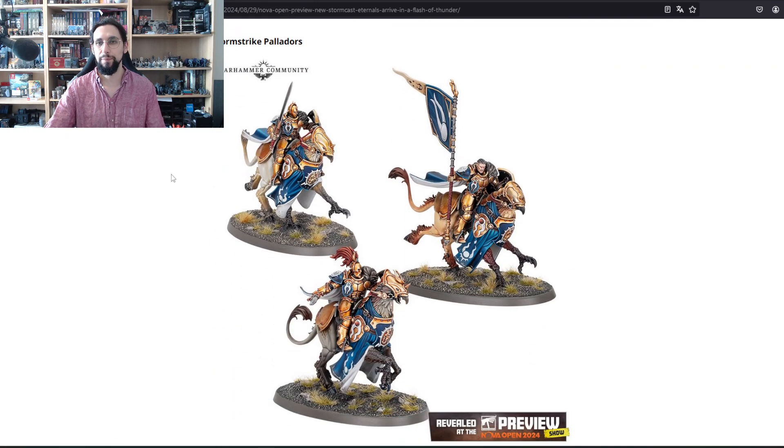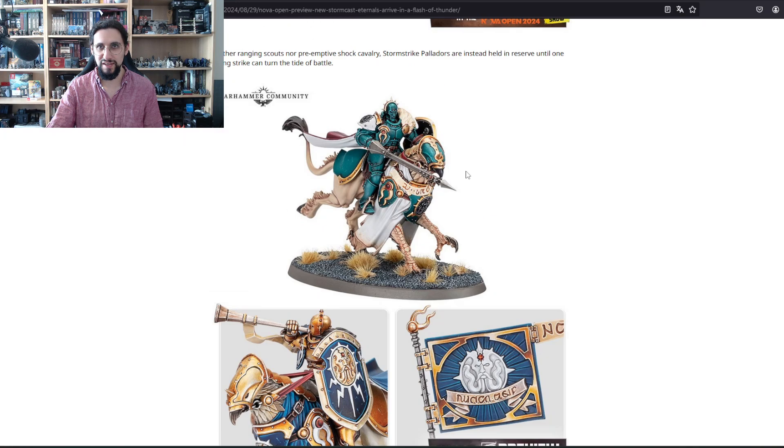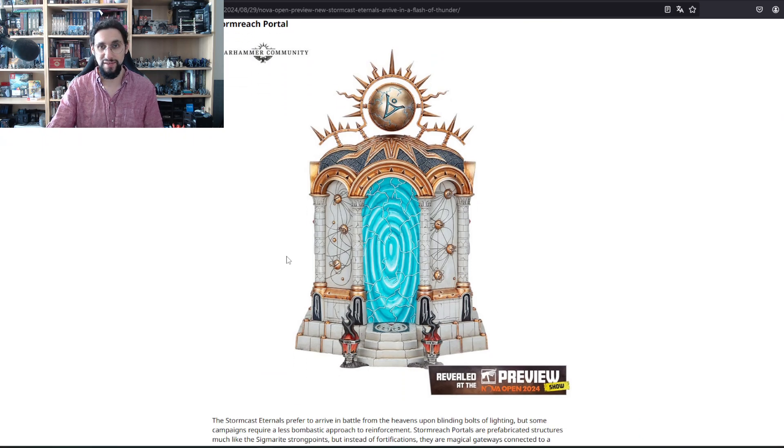The Stormstrike Pallidors — remember a couple of months, half a year back, Games Workshop said these models are going out of production, and I said it's sad but keep those models because you can still play them. Here are the Pallidors — use the old ones if you still have them! There is a banner here but you can stick a banner on the old ones as well. I like these; they are beautiful models. I like the aesthetic of the new mounts.